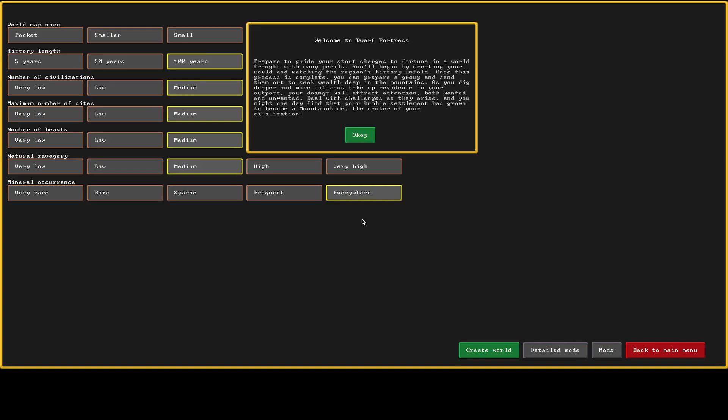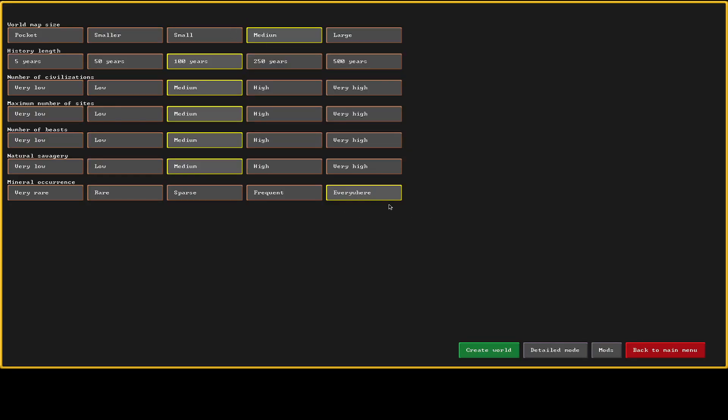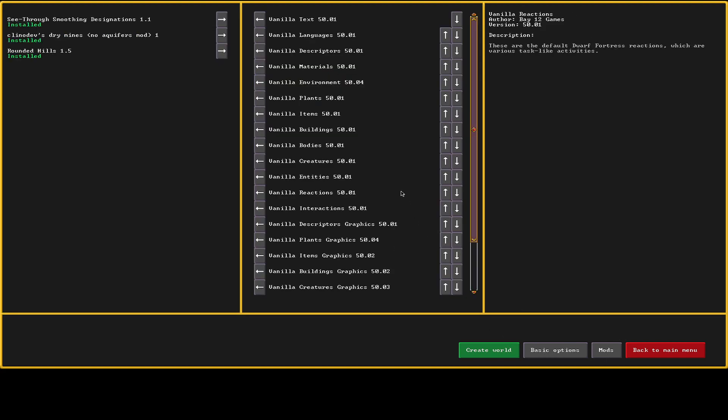Back to the menu — medium, 250 years. When you have mods, you have to add them before you create the world; mods are specific to each world. The see-through smoothing mod is important — without it, it's almost impossible to see the room you're smoothing. No aquifers keeps things simple; I know you can play with aquifers but I haven't done it since I played classic.